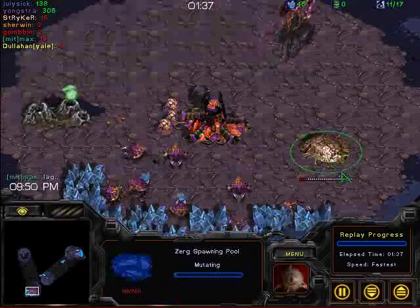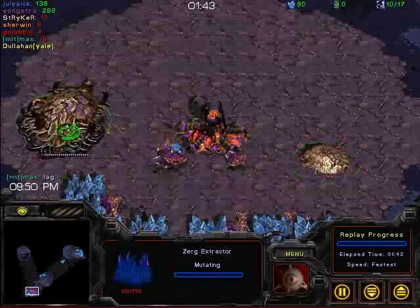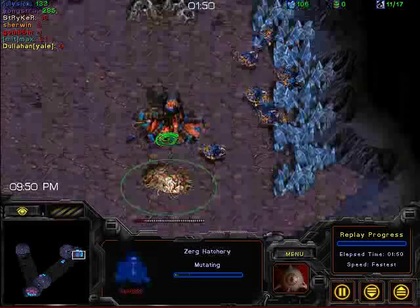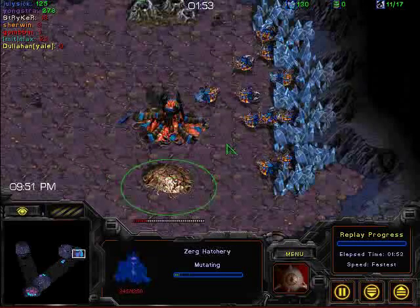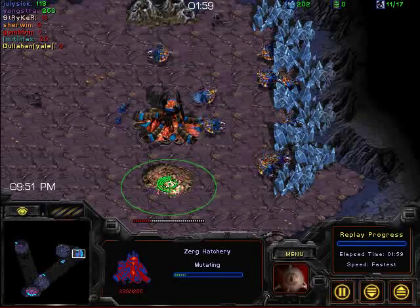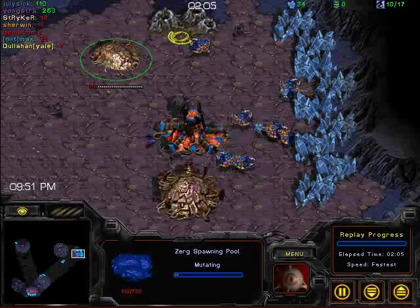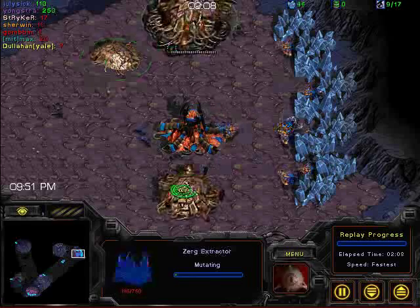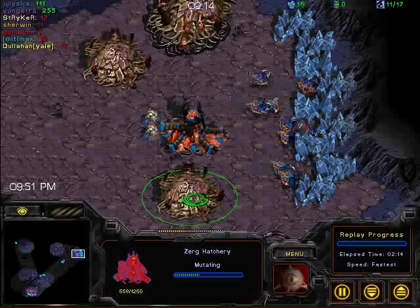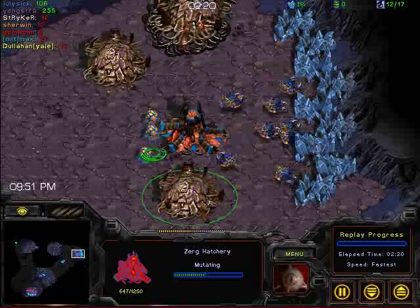Seems like we've got ourselves a 12-pool here coming from Jungstra. Jungstra also putting down an extractor. We'll see if he decides to go for an expansion or not. Meanwhile, look at this — July 6 has gone for an in-the-base 12 hatch. This is actually not that bad of a build. It's commonly done among amateurs, hardly ever done among professional players. I guess they just don't like it very much, because it doesn't really have great value in terms of your timing, nor does it have great value in terms of obviously being able to expand, because you're not expanding.